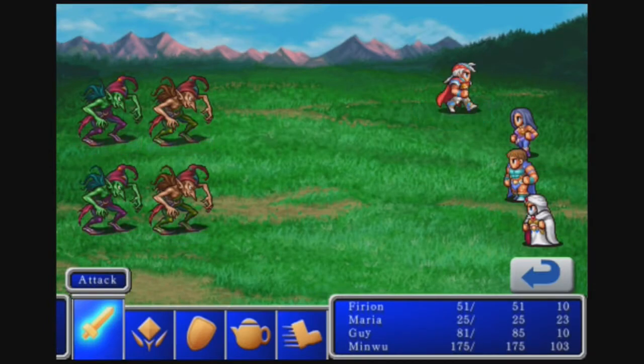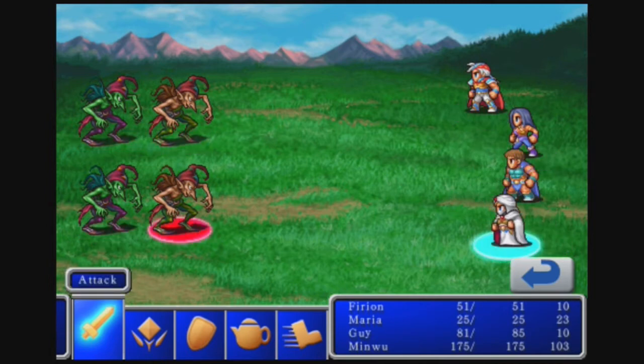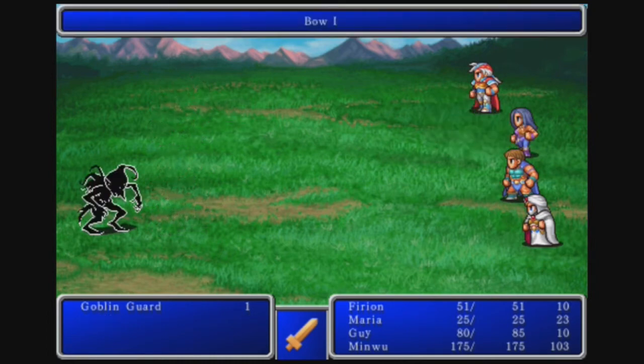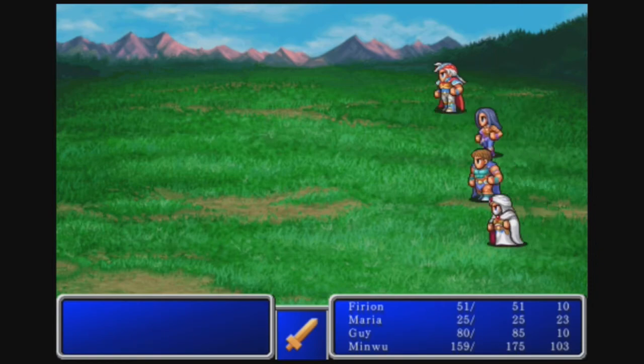New enemies here — these are improved versions of goblins. No need to be using magic just now. Yeah, those are Goblin Guards. They have a bit more HP but they are still pretty pathetic. They're a bit tougher than goblins but there's still nothing formidable. We should easily be able to kill them in one shot, at least with Farion or Guy. Maria and Minwu are a bit weaker offensively.